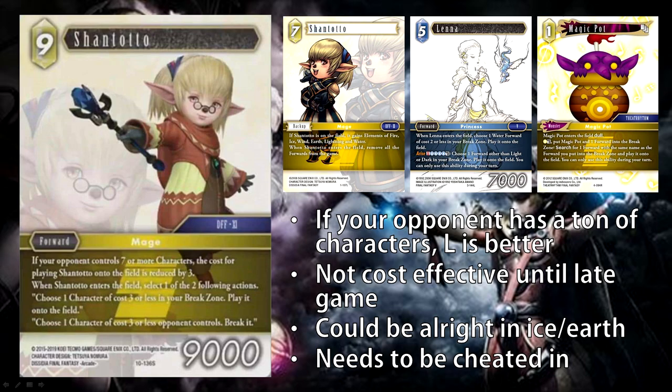So really the only avenue you can play is either some sort of deck that uses Magic Pot to cheat Shantoto in, or potentially an Ice Earth deck, which is already kind of a playable archetype. Shantoto and Ace are probably the two cards I'm least excited for from the starter deck, but you can still possibly make this card playable with very specific deck building.